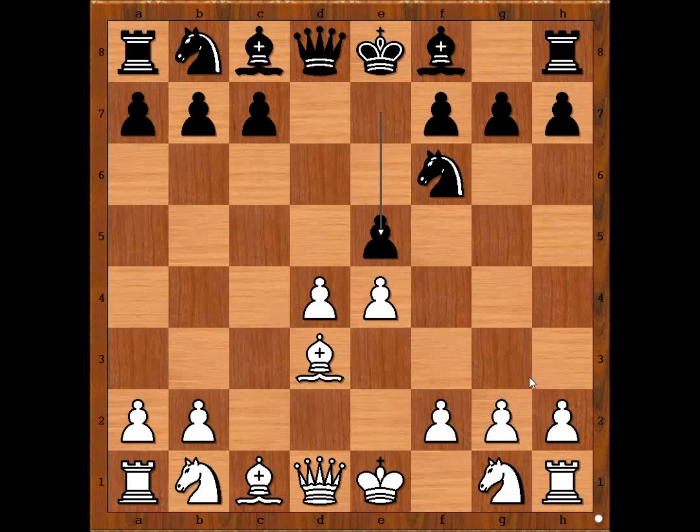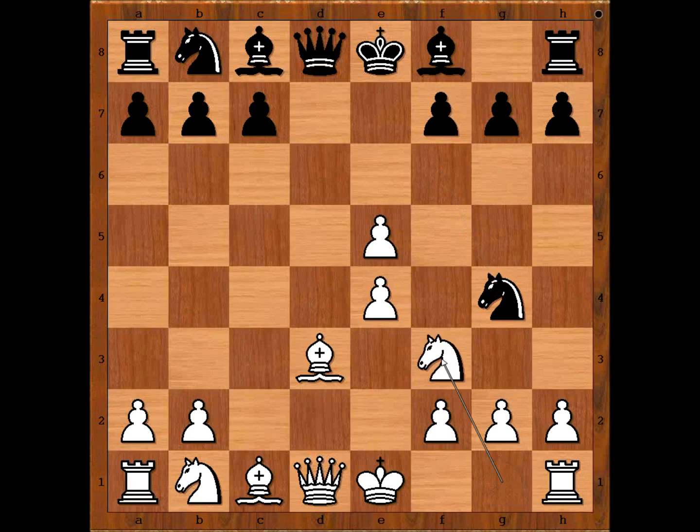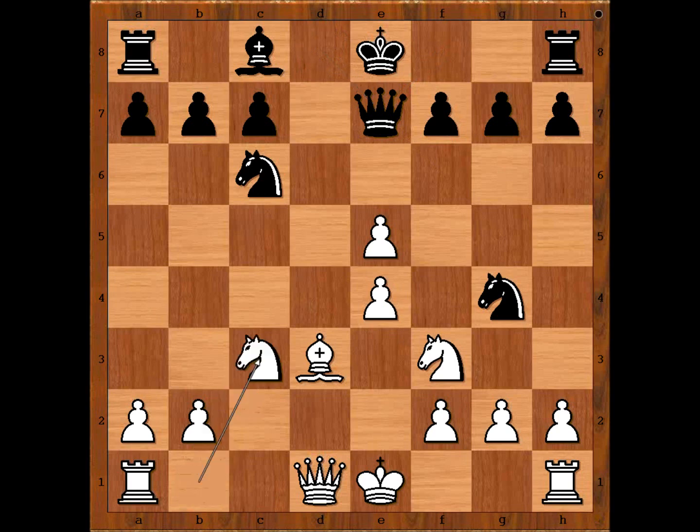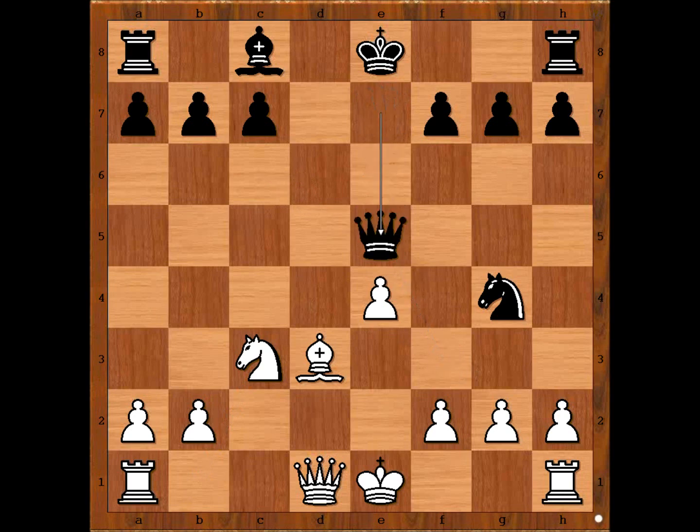Now you see why Knight to f3 at move 4 is recommended — if the Knight was on f3, then Knight takes pawn. d takes on e5, White is a pawn up but only temporarily. Knight to g4 intending Knight takes pawn. Knight to f3, Knight to c6, Bishop to g5, Bishop to e7, Bishop takes Bishop, Queen takes Bishop, Knight to c3, Knight on c takes on e5, Knight takes Knight, Queen takes Knight.